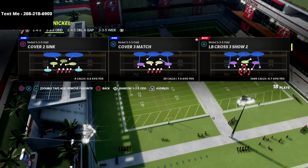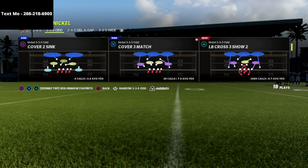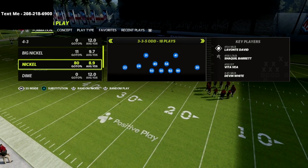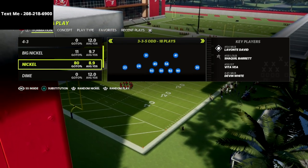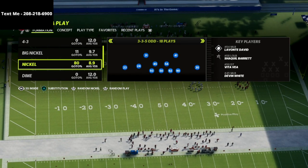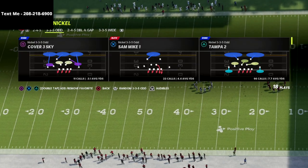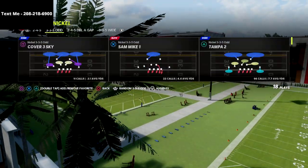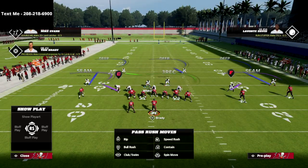U-Trips is super effective this year — the spacing combined with the routes makes it one of the more difficult offenses to stop in the game. I want to show you one specific defense today using the strong safety inside package, which is going to give us some unique adjustments against U-Trips. We'll come out in LB Cross show two, which gets our middle linebacker over the center to help with run defense.